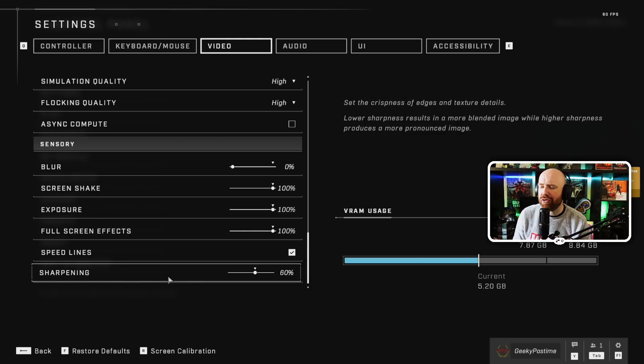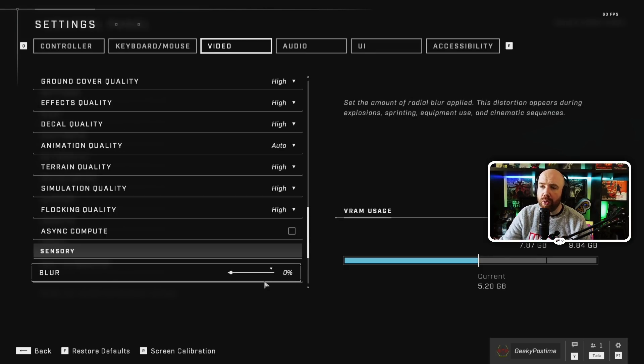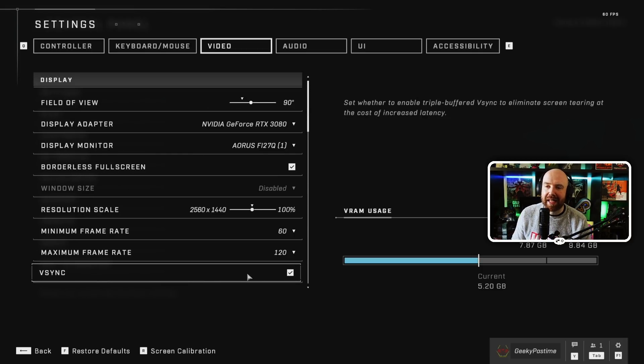Sharpening is an interesting one. It sets the crispness of edges and texture details. It's not the same kind of sharpening you normally have on your TV where you'd turn it right down to zero - this actually seems to work on the edges of objects. It starts at 60%; if you drop it to around 30 or even 20 it probably looks a little bit better, makes it slightly sharper. But it's not going to make a huge difference, so it's really personal choice.